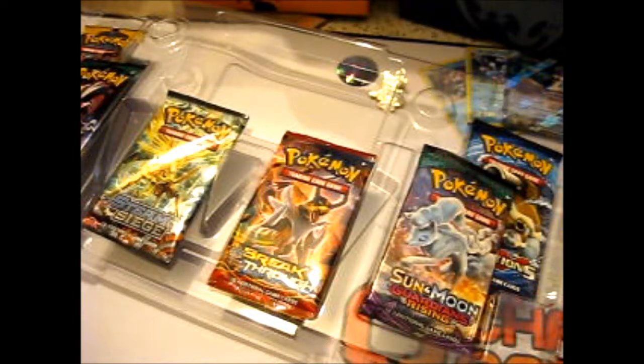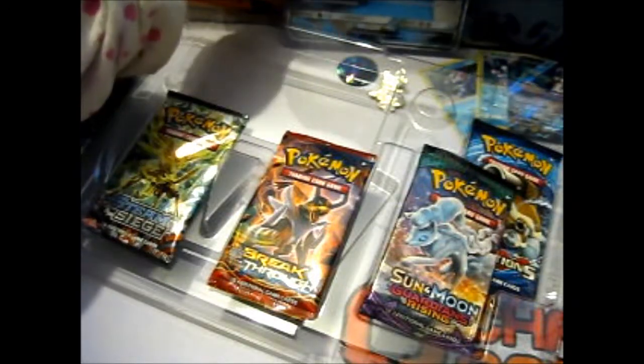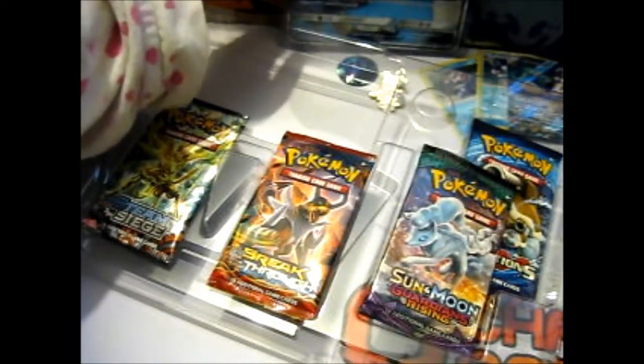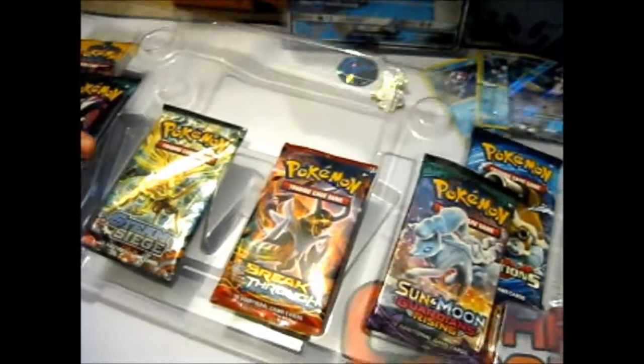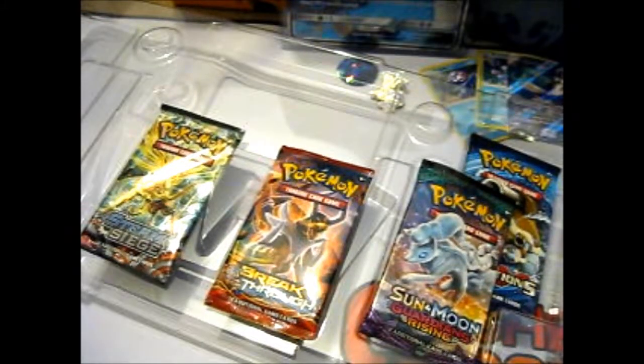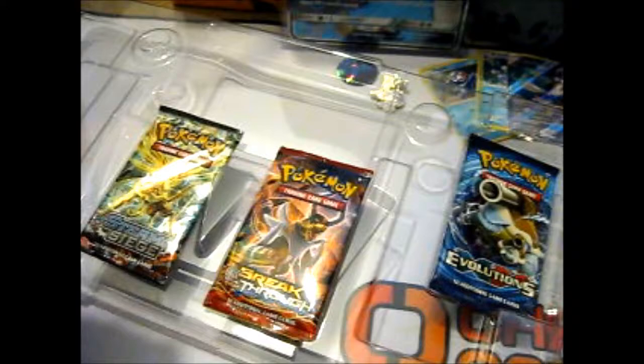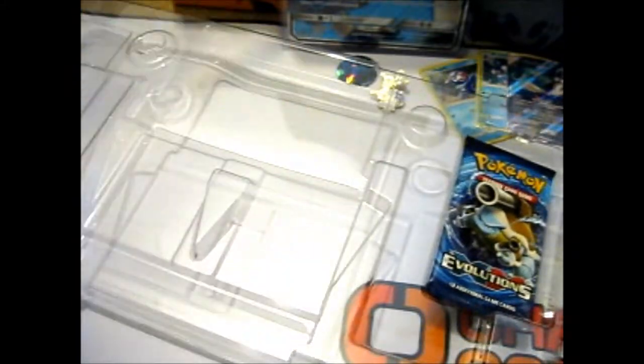I'll just put it in a top loader. As I said before, I don't really need doubles, but she is pretty. I don't know if I'll keep the Primarina big one and put it up as like a poster — it is in a top loader, see? So we got two Guardians Rising, one Sun and Moon, Evolution, Steam Siege, and Breakthrough.